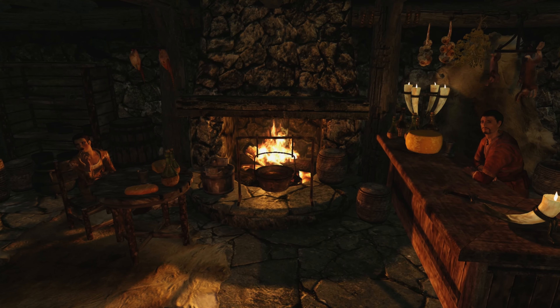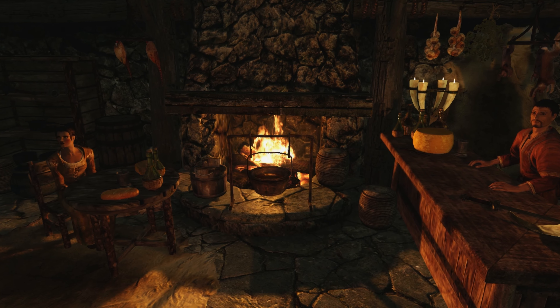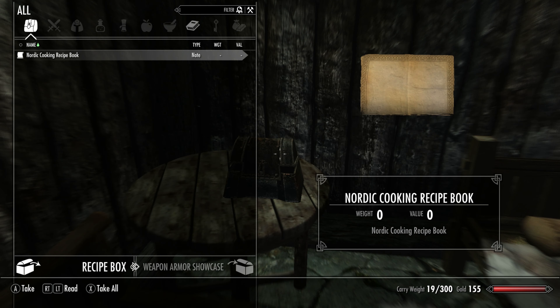The recipes cannot be made at a standard cooking fire and will only show up if you have the right ingredients available. There is a book in the Sleeping Giant Inn in Riverwood which lists all the available recipes.